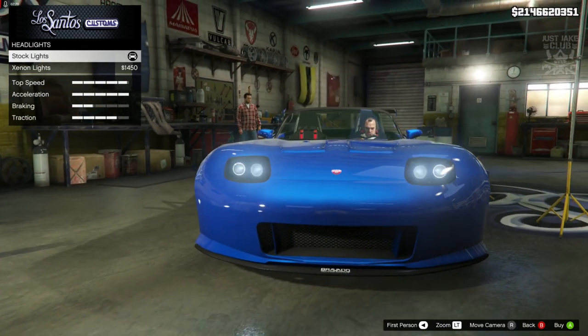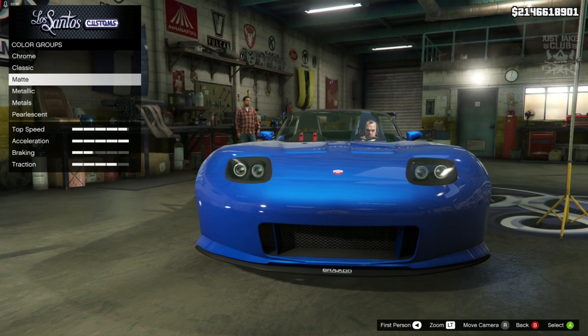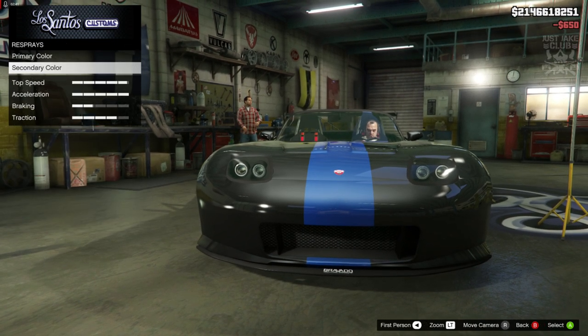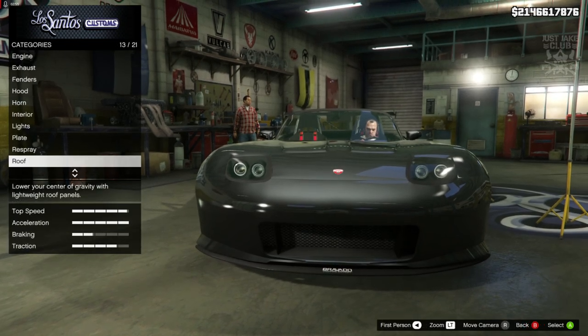For the hood we are going to stay stock. Then we're going to move on to the lights — we're going to go headlights and purchase the xenon headlights. For the respray we're going to go primary colour into metallic and go with carbon black. Same goes for the secondary colour, also metallic and carbon black.